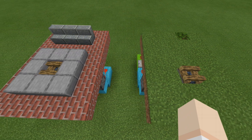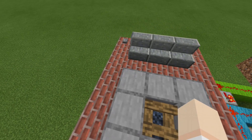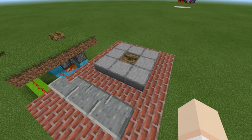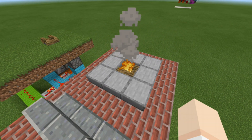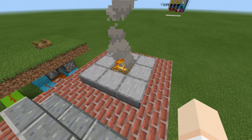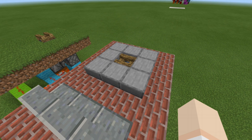This one is going to run on a T flip-flop, meaning we can turn it on or off from the outside. If we swing around and press this button, the blocks are going to swap and the campfire is going to turn on. And then to turn it off, we press the button once again — the blocks swap again, dispense some water, and put the campfire out.